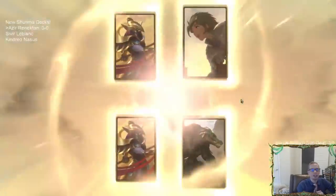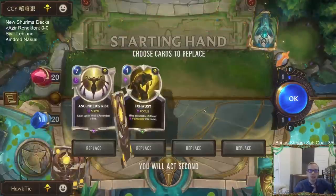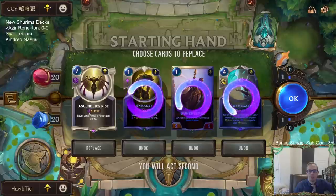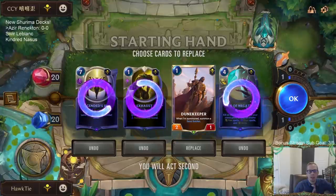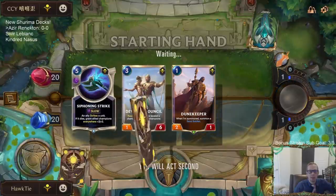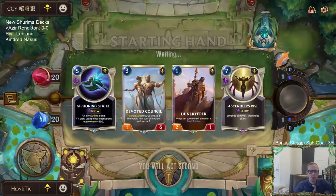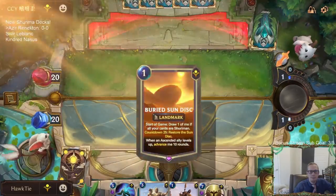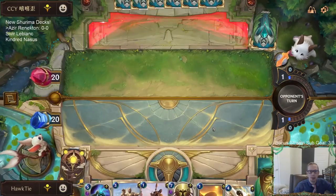Okay, we got a similar type deck — all Shurima — they're going with Taliyah for their other champion. I don't have any champions, I kind of want to keep Ascendance Rise but we want to look for champions. You know what, let's mulligan Ascendance Rise and look for some champions. Okay cool, we got one back anyway — really glad we mulliganed it considering we got one back.